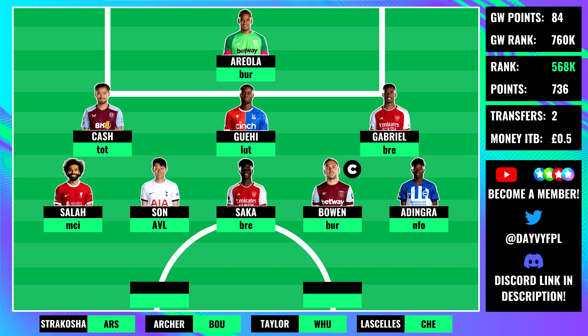We have Saka against Brentford — a tougher game as mentioned, being a bit of a bogey side for Arsenal, but let's hope for an improved performance with Odegaard and Jesus hopefully back. The captaincy armband is currently on Jarrod Bowen. If he's back fit and there's news from David Moyes on Friday I'm fairly confident in this captaincy shout — punting on West Ham against a pretty bad Burnley side. This all depends on Bowen being confirmed fit; if he isn't I might go elsewhere. Then Adingra against Nottingham Forest — a good game on paper, and with Mitoma out Adingra should hopefully start, with expectations not that high at his price point.